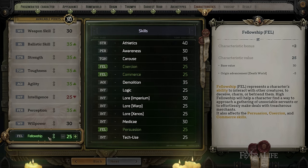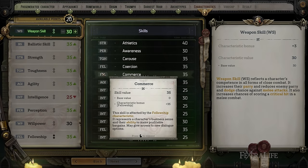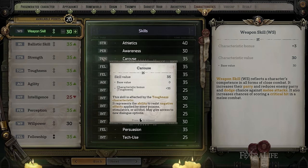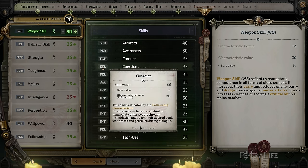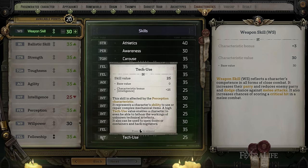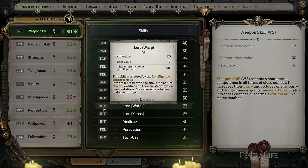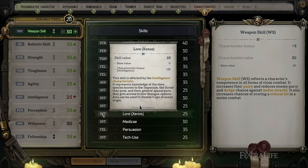Fellowship is kind of like Charisma — it allows the character to deceive, charm, or befriend other characters. It's definitely beneficial for an Officer, affecting some of the abilities they use and their effectiveness. It's also good for Commerce skills like selling and buying goods, affecting prices. This is a generally all-around good stat that you absolutely want on at least one character. Inside those attributes or characteristics, you have skills used inside and outside of combat — like Coercion, Logic, or Awareness — and they all fall under one of these characteristics, gaining benefits from them and dictating how successful you'll be with certain actions in the game.